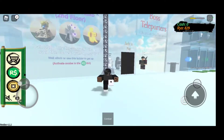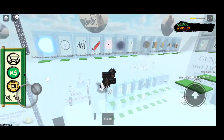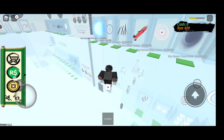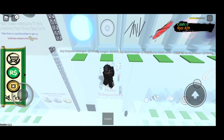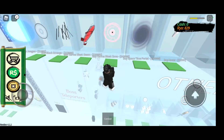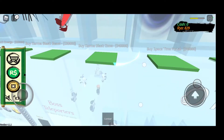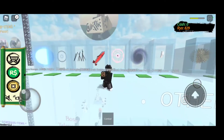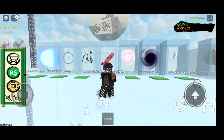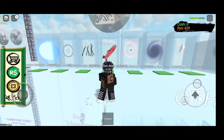These are the Jutsus. We have Emperor Rasengan, Jogun, Black Emerge, Karma Blast Beam, Karma Blast Zone, Space Time Portal, and Hover. I'm going to be reviewing all these moves like I do with every episode.